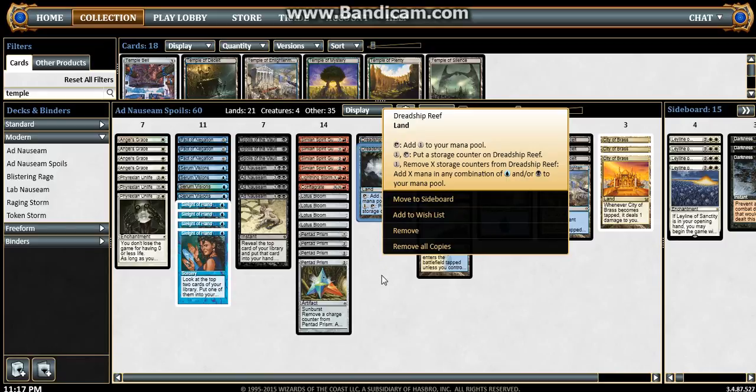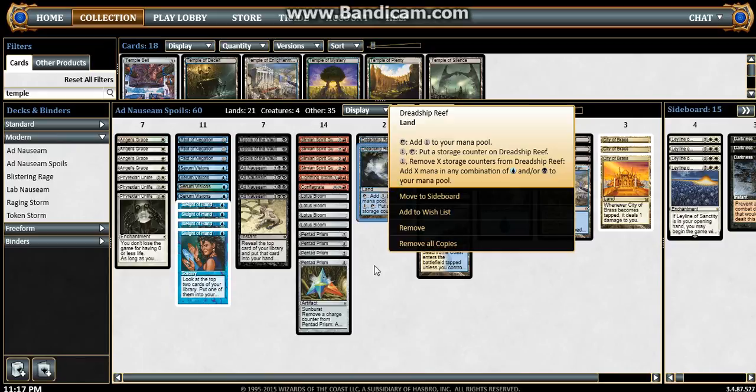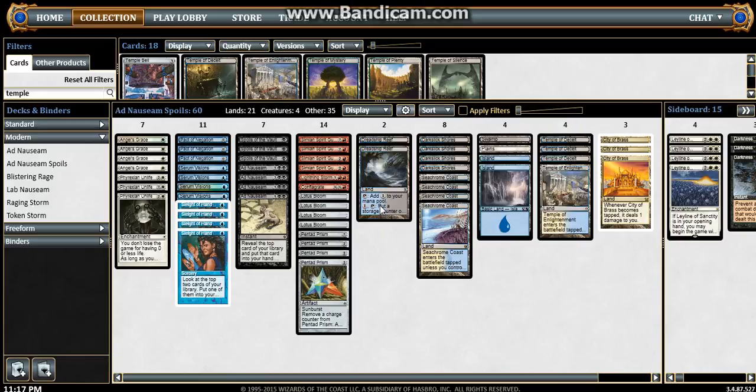We also have the Dreadship Reefs. We can charge that up with the red mana and pull out whatever combination of blue and black mana that we want. Pretty sweet land — I think two is good. I don't know if you want to go up to three.